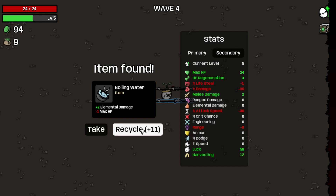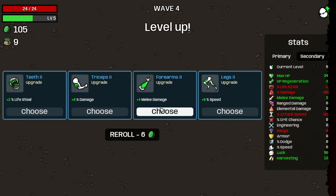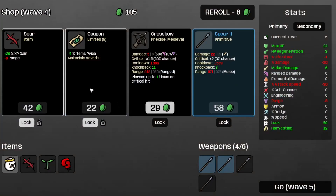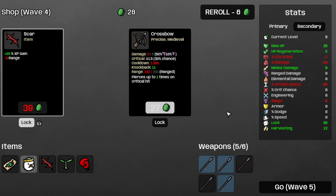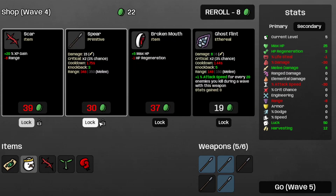Let's toss the boiling water in the Recycle Bin. Take some more melee damage. And take the coupon and the Spear 2, and save the Scar for later. Let's also save that Spear for later. On to E5.